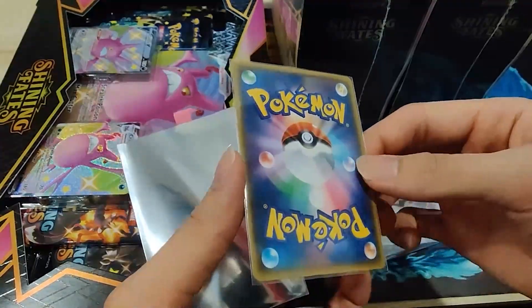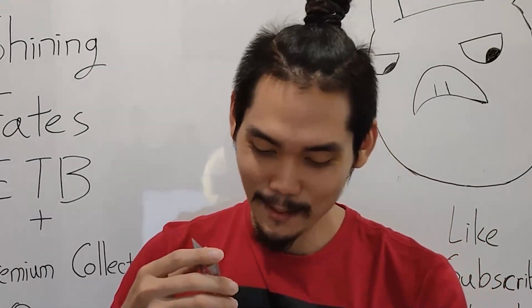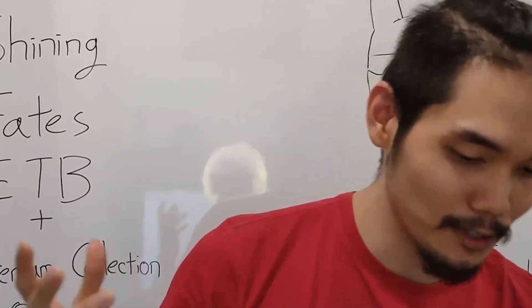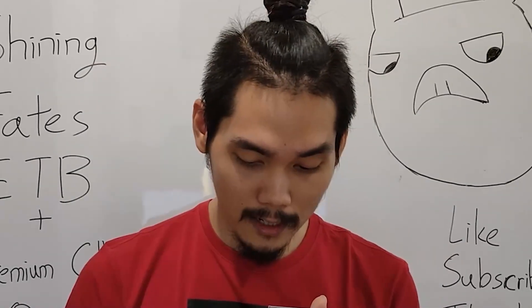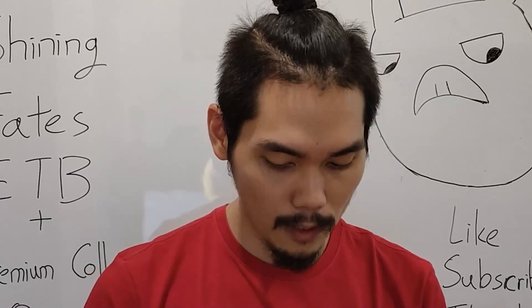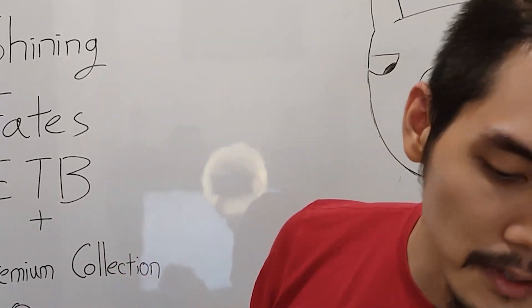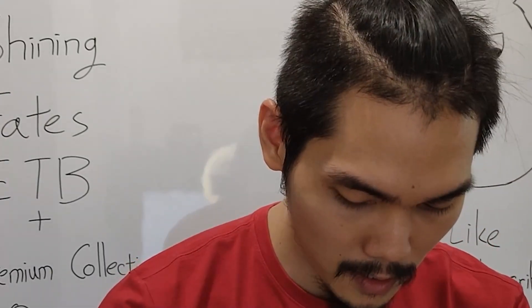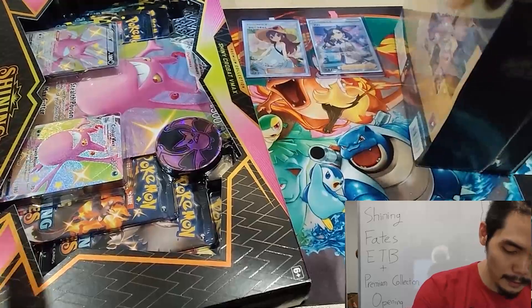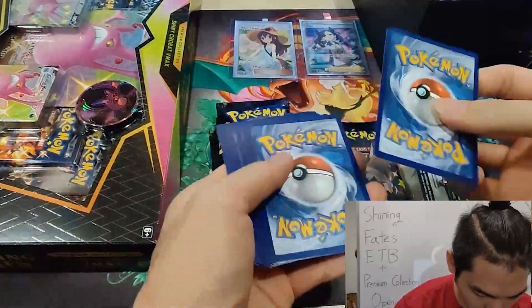I'm going to send both straight to grading. I want to take it out for just a second — look at that, this is amazing. Nothing wrong with the card at all. PSA 10 here we come! Speaking of which, PSA just closed the doors until around July, so I won't be sending anything over until then. I'll keep them and send them off to PSA when the time is right. Now, the first thing I'll open is the Shining Fates ETB.